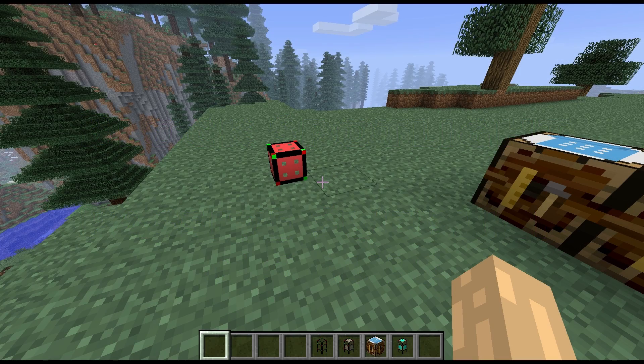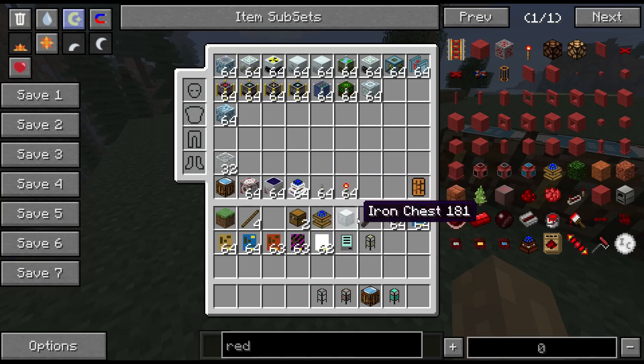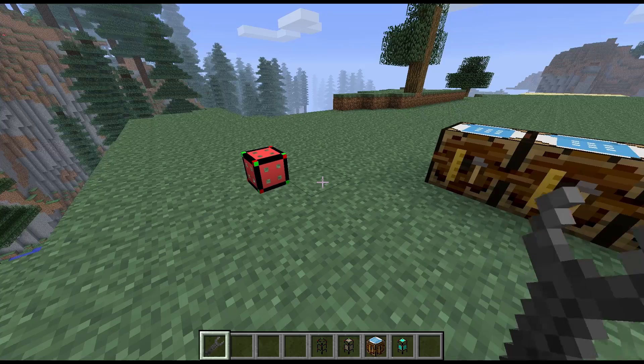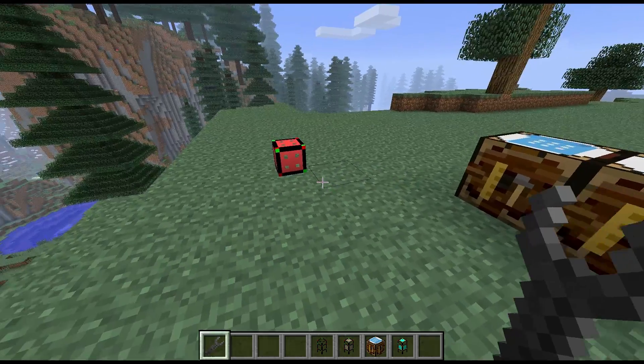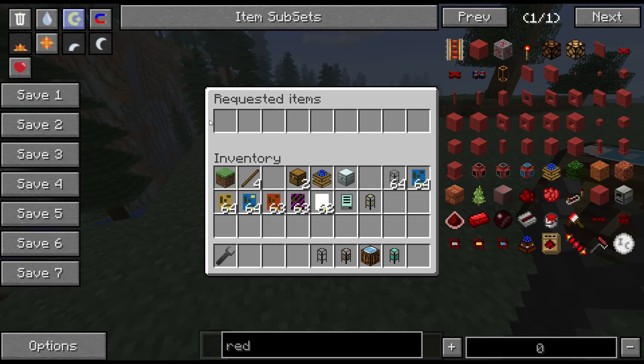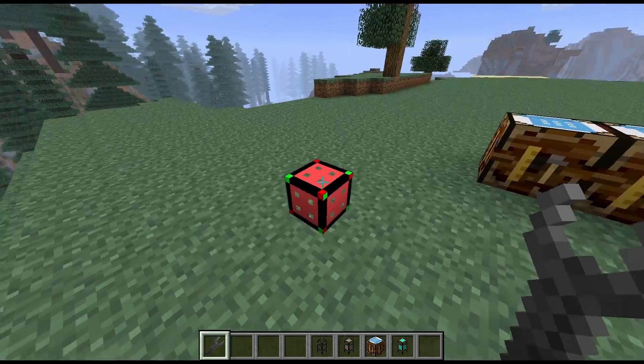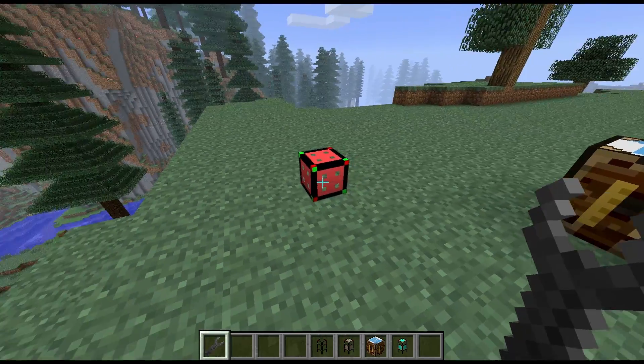Hi guys, welcome to another block spotlight. Today we're going to be looking at another module from Logistics Pipes. It's not one that's used that often — this time it's the Passive Supplier Module. With the Passive Supplier Module you can set which items you would like to supply to the inventory you attach it to.